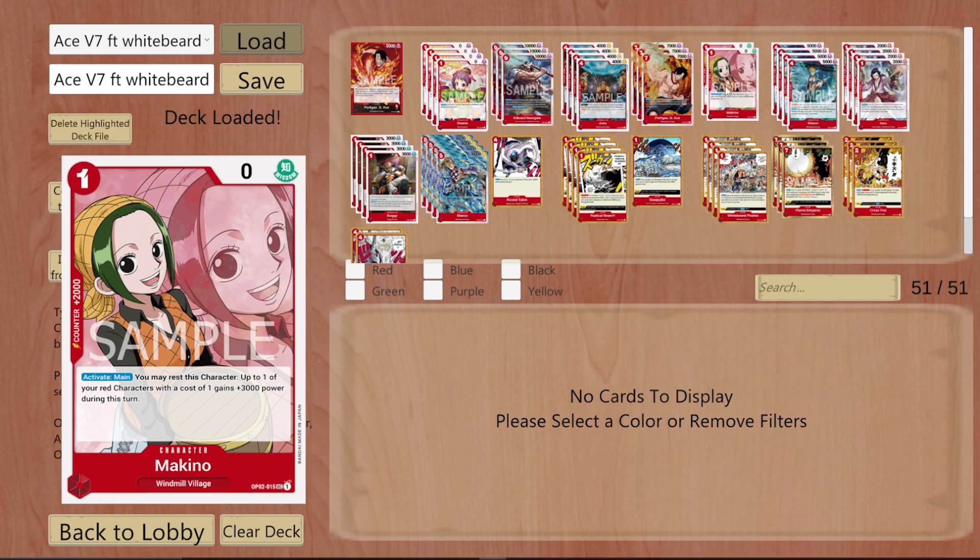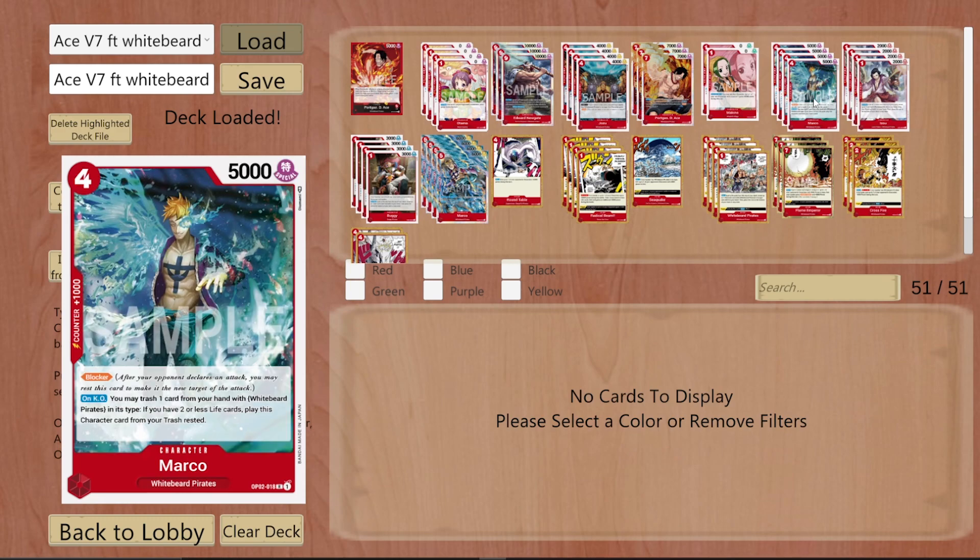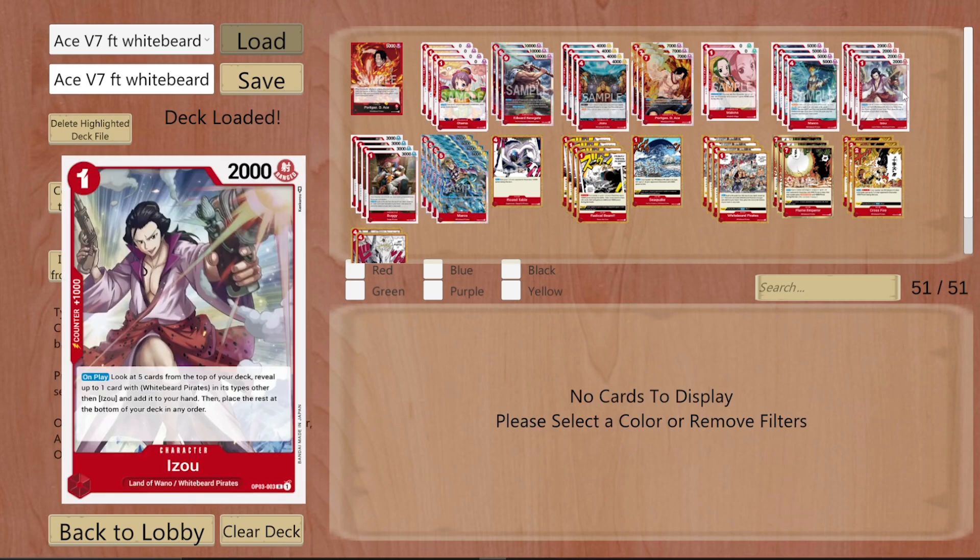Marco — once you're at two life, you can ditch any White Beard card to bring him back. He helps stop the giant swings from Yellow and Black decks. The utility of this card in essence makes any attack a one-card counter, because you can just block, let him lose, then discard one card to bring him back. You can pretty much one-card combo out of any attack when you have Marco.